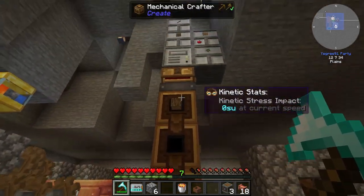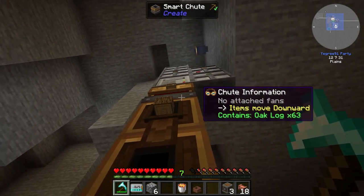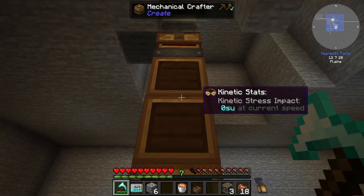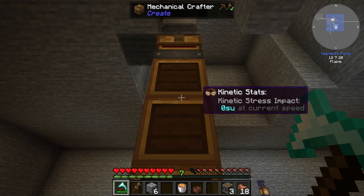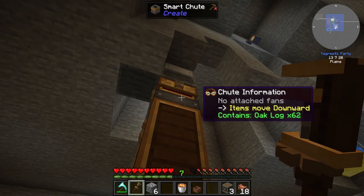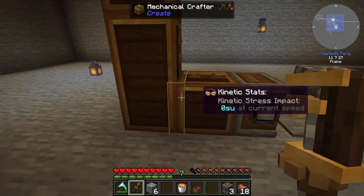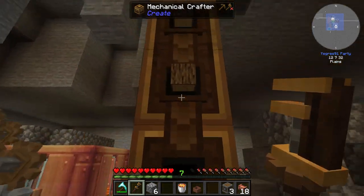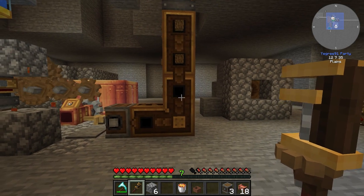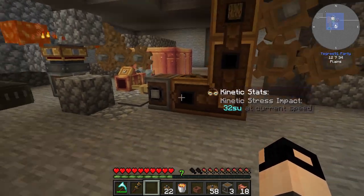I removed the chutes from the mechanical crafters. If you're having the same problem where the wood just goes in and doesn't go anywhere — go behind the mechanical crafters with your Create wrench and right-click in the middle. These two mechanical crafters will share input. Same with the other three — they share input. Let's test this out before going further, because currently this doesn't work and you need to separate the two setups.